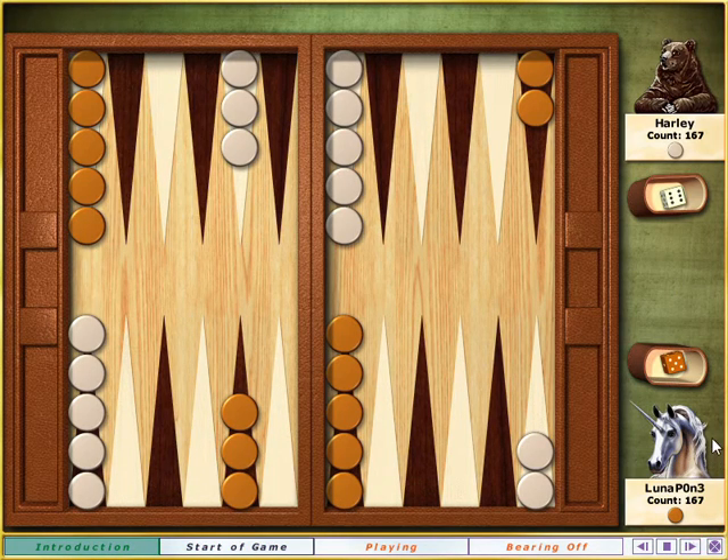The board is set up as you see it here. We both move our stones along the points, but in opposite directions. Your dark stones move counterclockwise from the upper right side of the board around to the lower right side of the board. And my light stones move clockwise from the lower right around to the upper right. The count number underneath your name represents the number of points your stones have to move before they are all borne off the board.